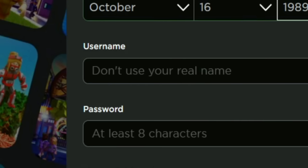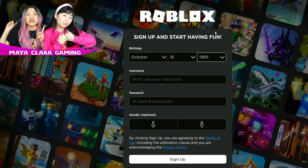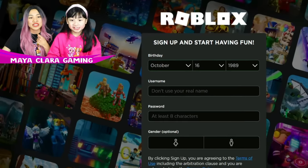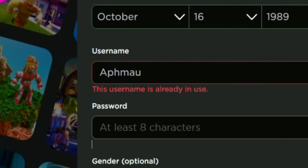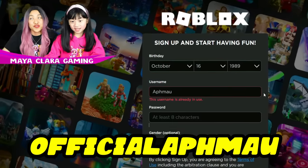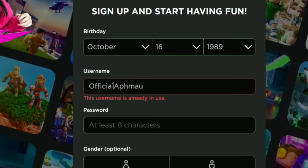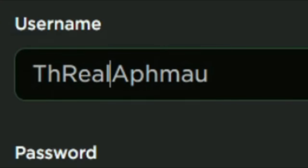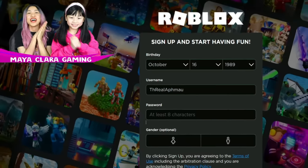Okay, right there. Now all we have to do is put in her username, but I'm pretty sure someone already has Aphmau's name in Roblox. It says Aphmau is already in use, Maya. What if we try official Aphmau? But it looks like someone took that too. What if we try 'the real'... we got it — the real Aphmau.